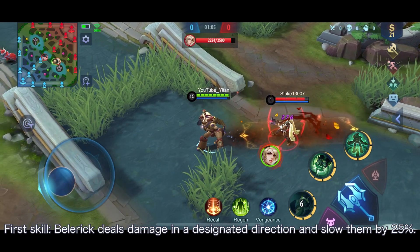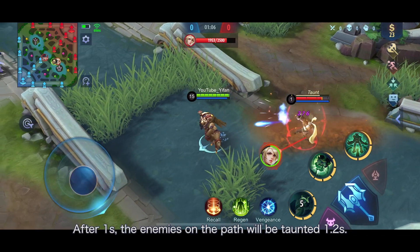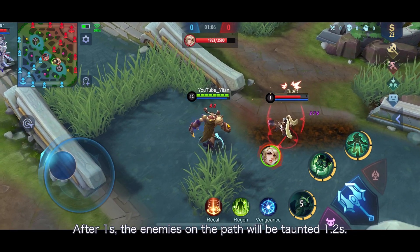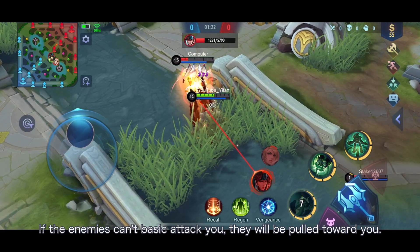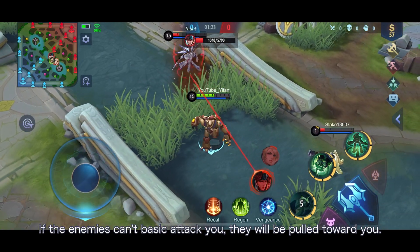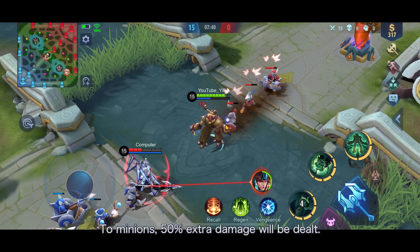First skill: Belerik deals damage in a designated direction and slows enemies by 25%. After 1 second, the enemies on the path will be tainted for 1.2 seconds. If the enemies can't basic attack you, they will be pulled toward you. To minions, 50% extra damage will be dealt.